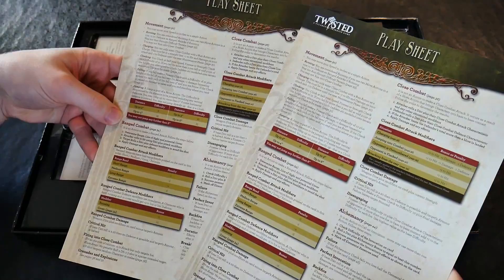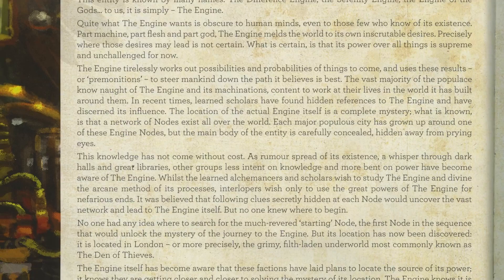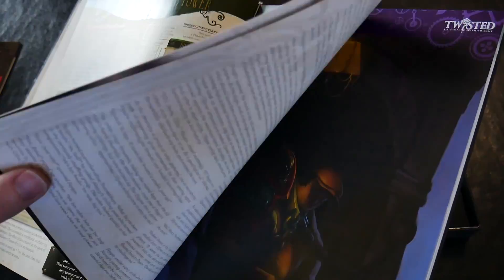The box artwork and overall look is of a high standard and very evocative of the background. The book itself contains a wealth of rules and support, complete with the background of the rise of the engine — the machine buried in the earth which uses nodes near the surface to alter or twist humans into new forms. The book has all the stats and outlines for two factions: the Servants of the Engine and the character-based Dickensians, who seek to either defeat the engine or take possession of it for their own devices.